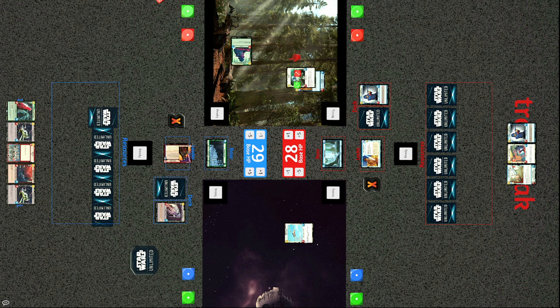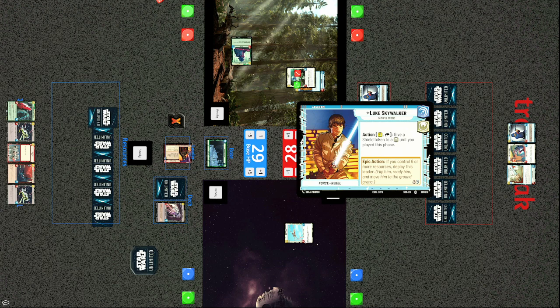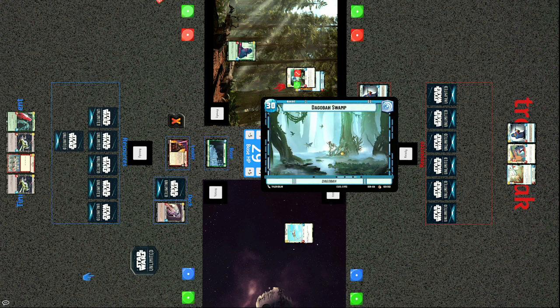The rebel deck is double blue — in this game your leader card has two aspect icons, blue for Vigilance and a lighter one for Heroism. You can include cards sharing one of those icons, and cards outside those aspects cost extra resources. Tracks has opted to play the Dagobah Swamp, another blue icon. With two blue icons the card pool is diminished, but there is one card requiring two blue icons — Vigilance — a very strong card that we're likely to see later.